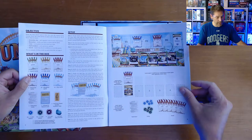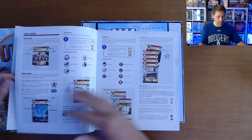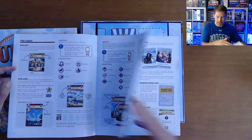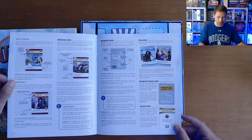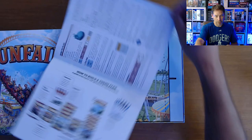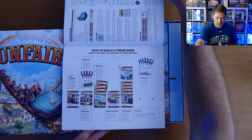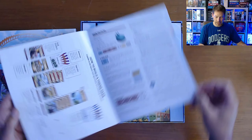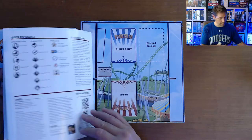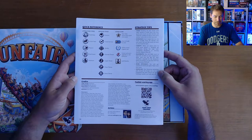Here's the rulebook. You can see the objective, what's in the box, the setup, and a nice picture of the setup, showing what the cards are, how to upgrade, how to set up your attractions, explaining the showcase and blueprint cards and city cards, and awards, and how to build a theme park — a summary page. A guide to your layout and operation of a tabletop Funfair. And then the how-to-play directions, scoring. We've got about a 12-page manual here with quick reference and strategy tips on the back.